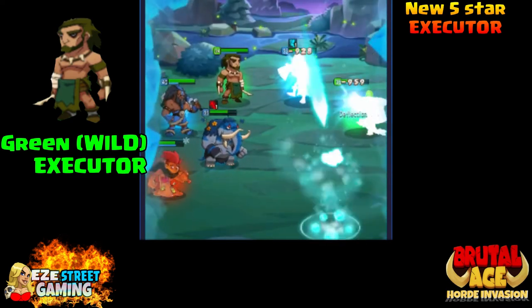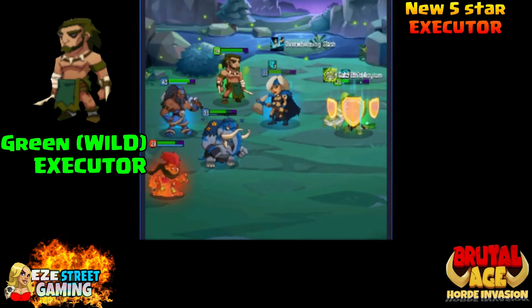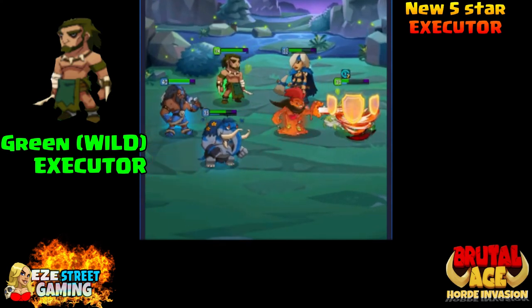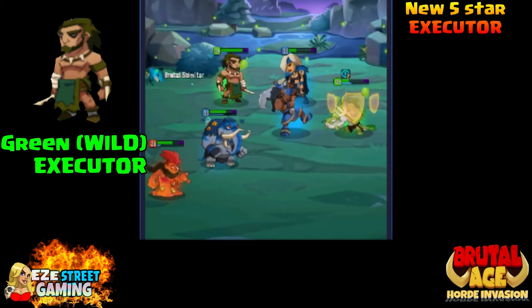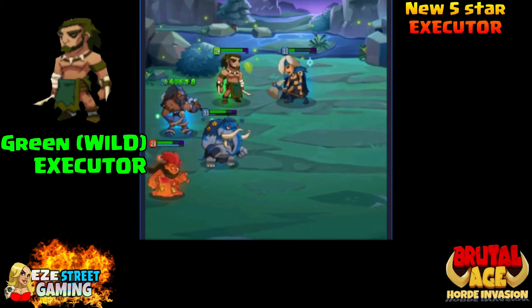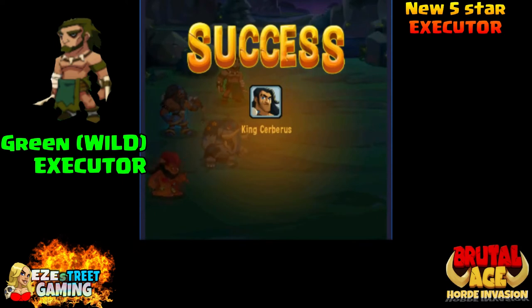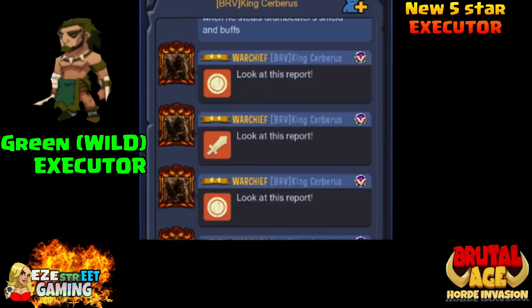Looking at the skills of all three, I think red will probably be the easiest. It looks like red has the ability on one of his attacks to attack six times. As soon as I see an attack with times six on it, the first thing I think of is Ian, because Ian will steal life or add health to you every time he attacks. So with six hits in one attack, that's a bunch of health you can get back.